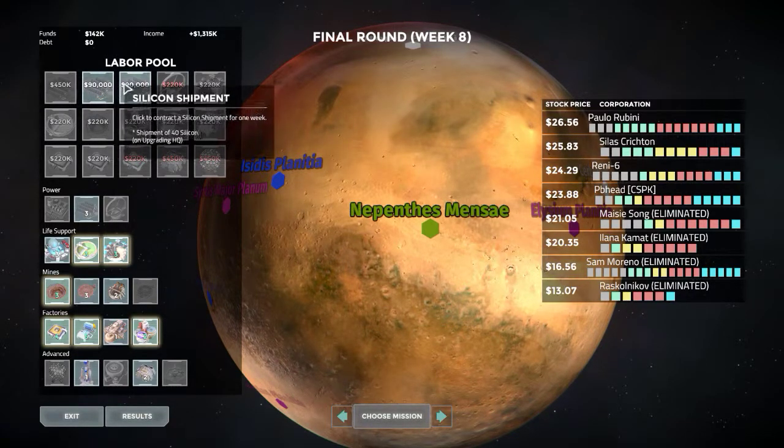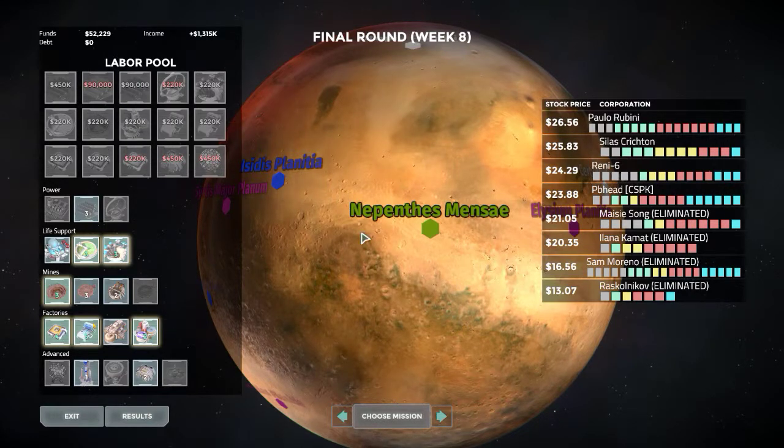Electronics, and then either the silicon or the fuel — we already have fuel, so let's get silicon for our glass. We have now spent all our money; we have $50,000 left.